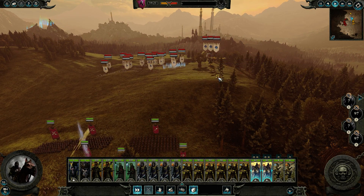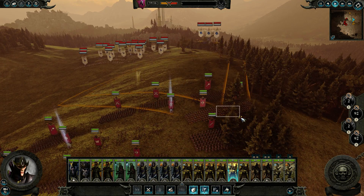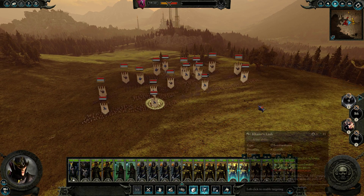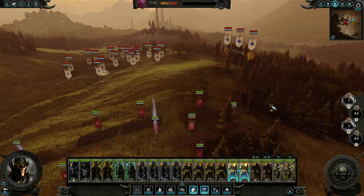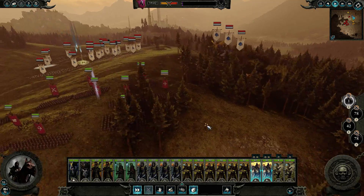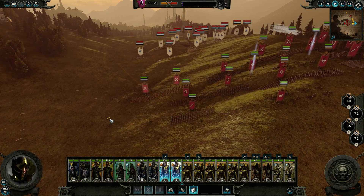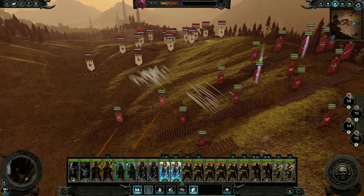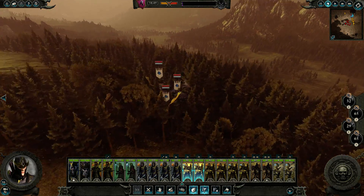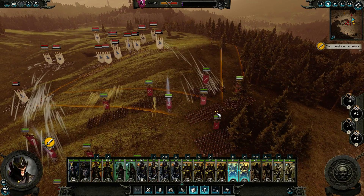They're shifting their dragons around to this right flank - just need to keep an eye on that. This should give them something to think about. You can already see that ranged fire coming in, so we're going to pull these guys back a little and try and focus our fire on that infantry. Got to keep an eye on what these dragons are doing - looks like they might be trying to get some fire breath in on the side of us there.